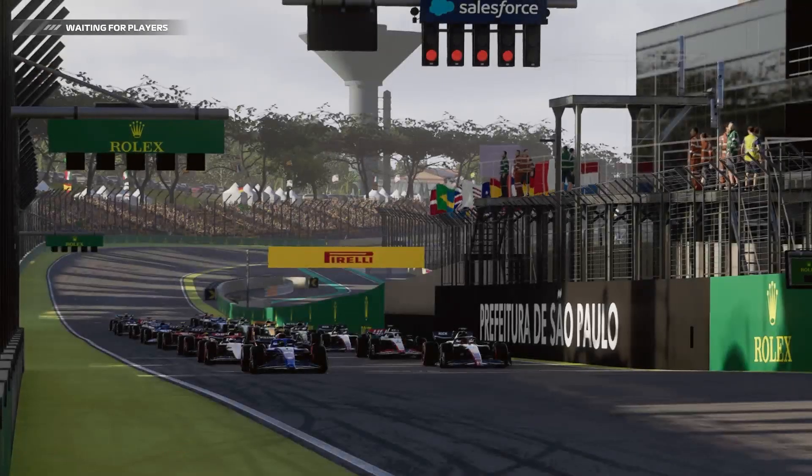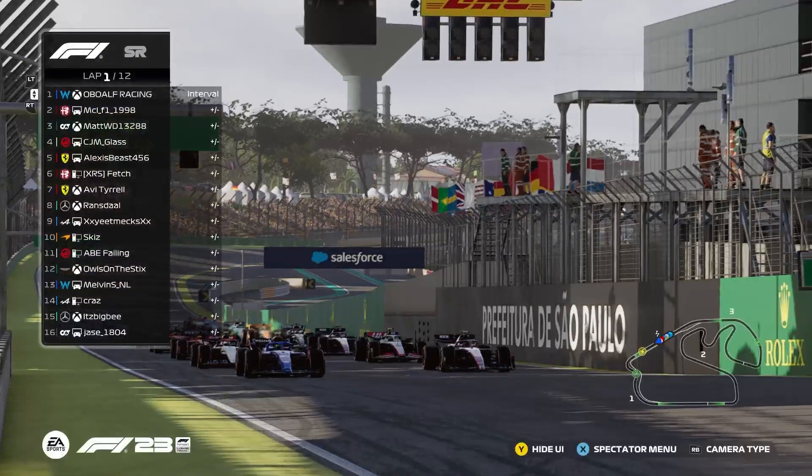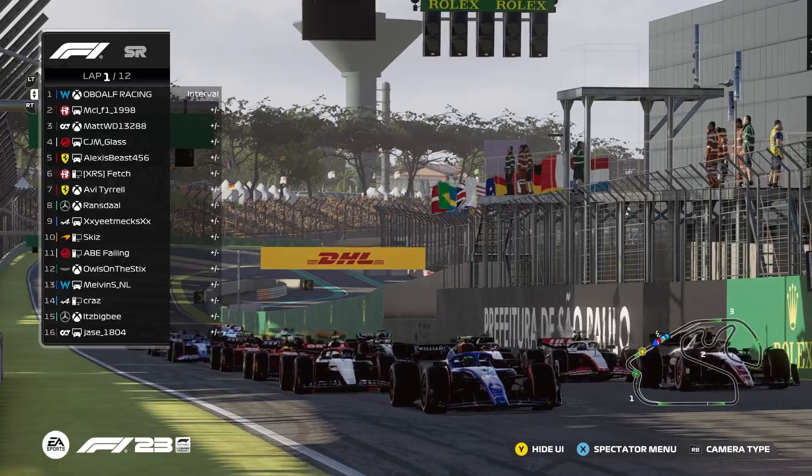Kras, P14, Big B15 and then Jayce in P6. We come down to the grid at five red lights.